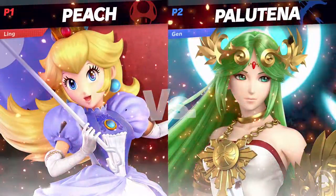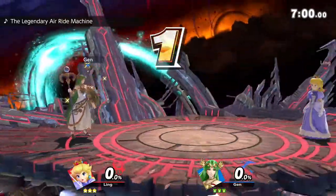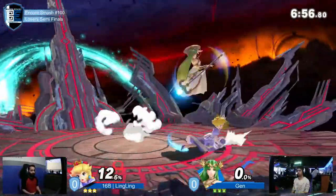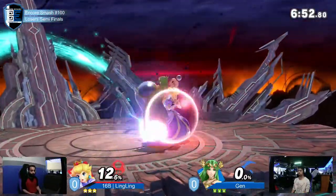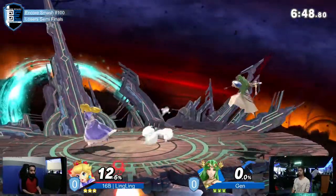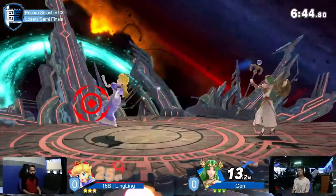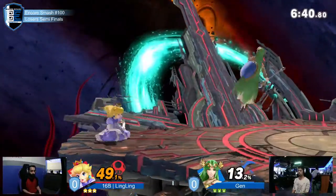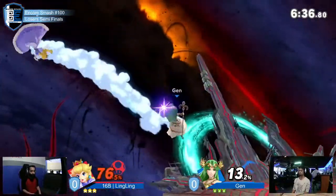Going into this matchup — it's kind of like the Lucina matchup but not quite. Peach doesn't have the tilts to deal with Palu, but she does have float movement, so it's going to be okay. Palu wants Peach to jump — it's a question of can she make Peach jump? If she can, then Palu wins. If she can't, Peach can just full-cancel fair until the cows come home and she just wins.